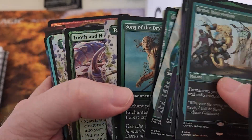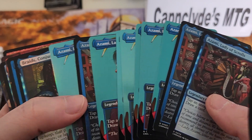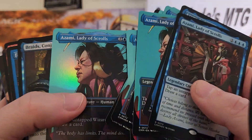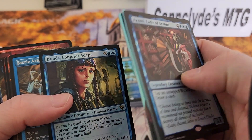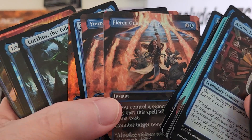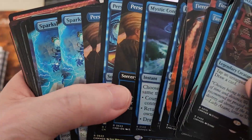We got Cock-up Fangs, couple of Regales, only one Song of the Dryads — not happy about that — several Tooth and Nails, two Verdants. One thing I'm not happy about is the amount of Azami Lady of the Scrolls I got. For the love of god, why couldn't these have been lands instead? And they're all the same art — good picture, but give me some variety. Luckily we only got one Braids. We got four Fierce Guardianships, and they are all high-dollar — we're talking $100 Fierce Guardianships. That's where the money is at in the rare slots. Even Personal Tutors we got several of — only about six dollars or so.